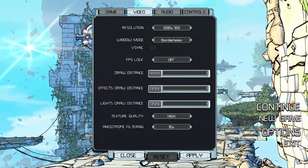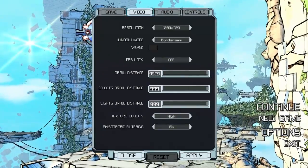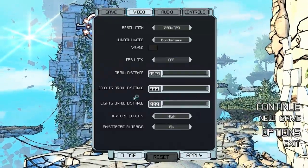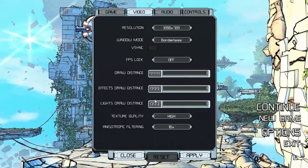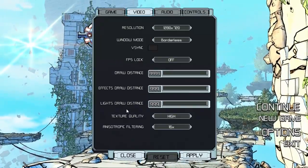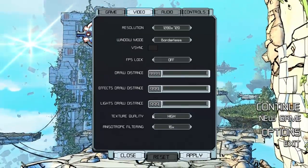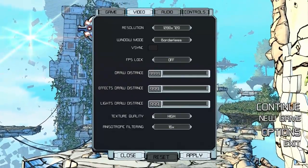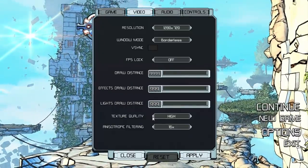Draw distance — that's how far away objects will render in the background. Effects draw distance does the same thing but for special effects, and light draw distance does the same, just with lights. I've never seen a game actually give three separate options for draw distance — that is cool. Texture quality: high, medium, low, very low. Not very detailed options, but I'm not one of those super fancy gamers who knows what all these things mean. It's simplified — perfect for me.